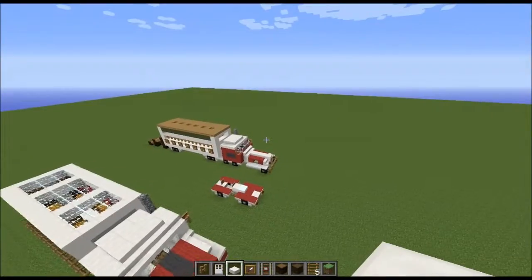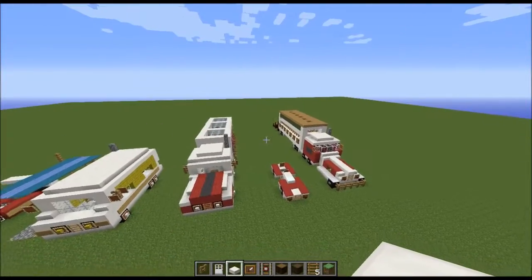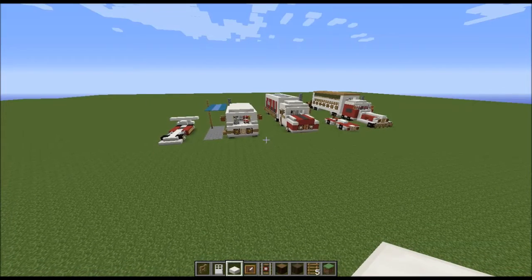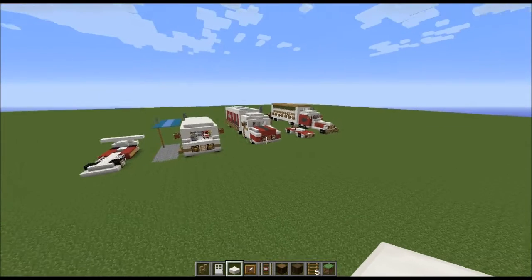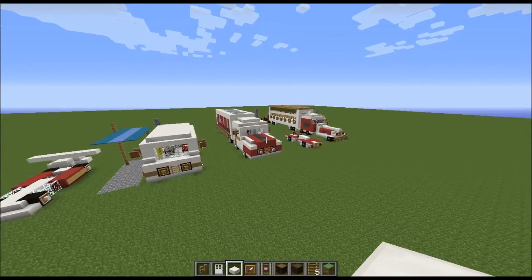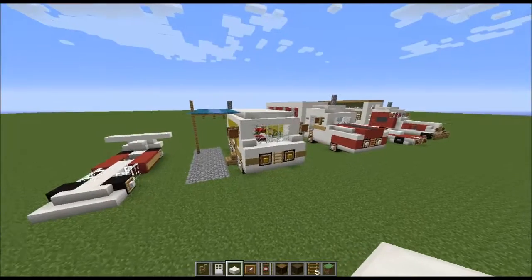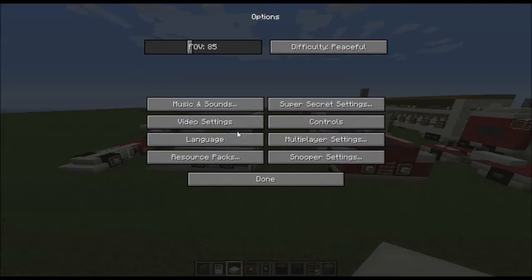Hey guys, welcome back to the Amazing Creative Build series. We're working on vehicles in Minecraft — that's the main topic. I'm gonna move on to something new today, but first let me show you some stuff I've currently built away from camera. We've done the F1 car and the camper van.